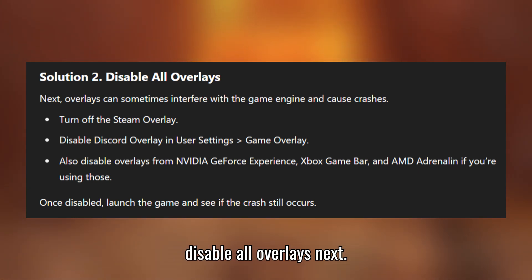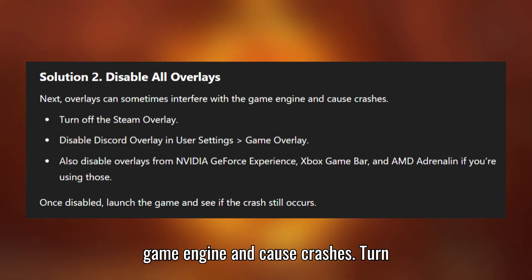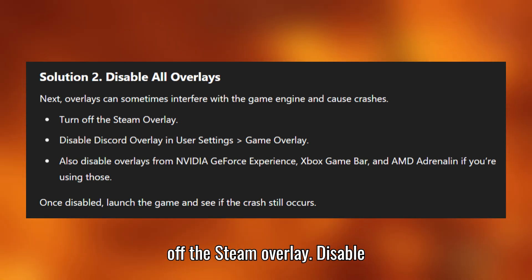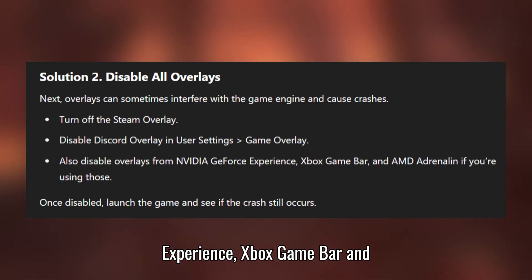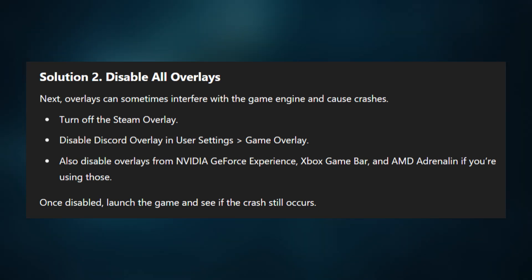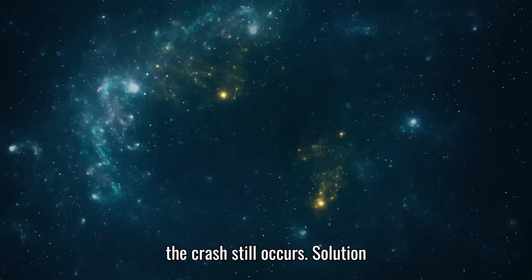Solution 2: Disable all overlays. Overlays can sometimes interfere with the game engine and cause crashes. Turn off the Steam overlay. Disable the Discord overlay in User Settings > Game Overlay. Also disable overlays from NVIDIA GeForce Experience, Xbox Game Bar, and AMD Adrenaline if you're using those. Once disabled, launch the game and see if the crash still occurs.